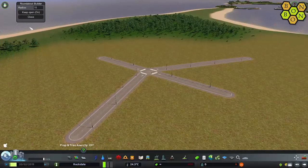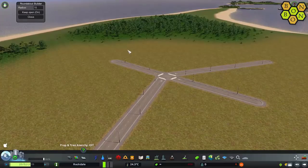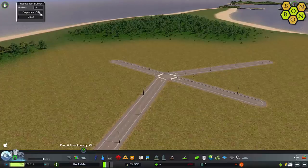Control-O brings up our little box up here. This is our Roundabout Builder box. We've got three options: Close — that just shuts down the box, we'll leave that on for now — Keep Open On, and Keep Open Off.